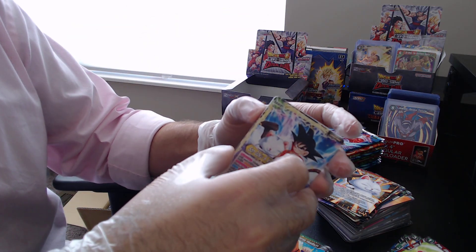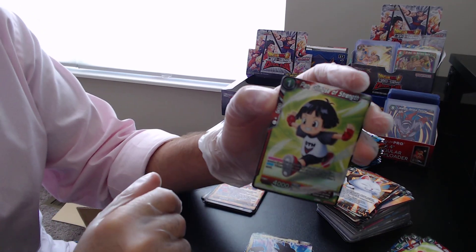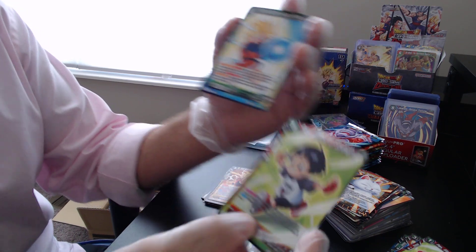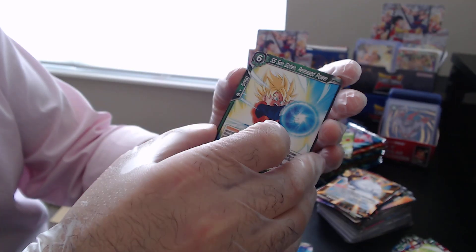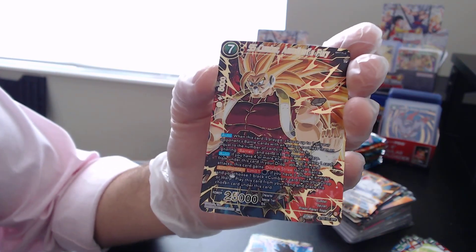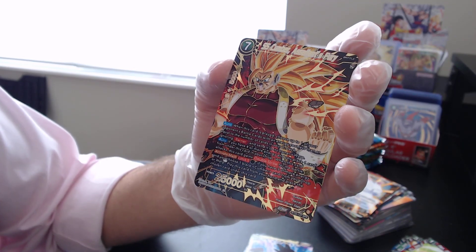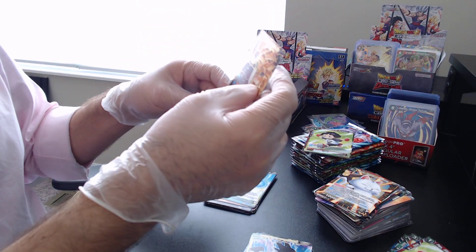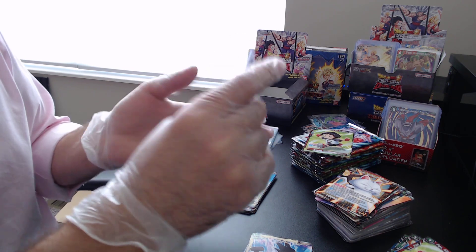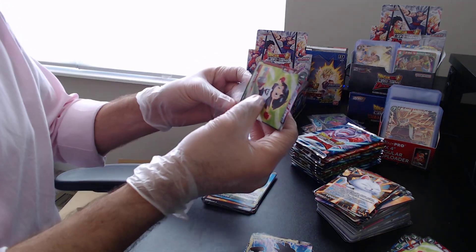Next pack, jump right to the back — three cards! So we've got something going on here. The foil for this one is Pan. SS Sun Goten. And — SS Cumber, Assailant's Fury! That is a beautiful card, I really love that dark red-maroon with the black and the gold foiling. That is my favorite card out of this box so far. Getting our penny sleeve and top loader — putting him right in the front.